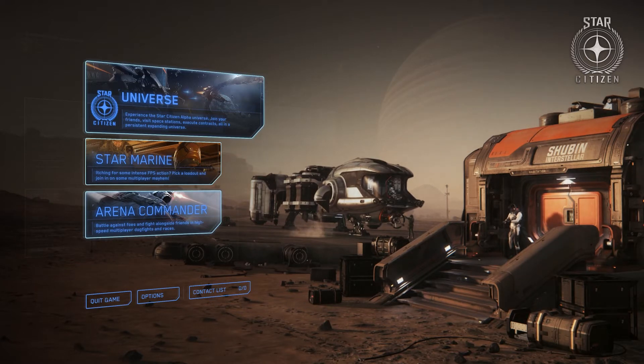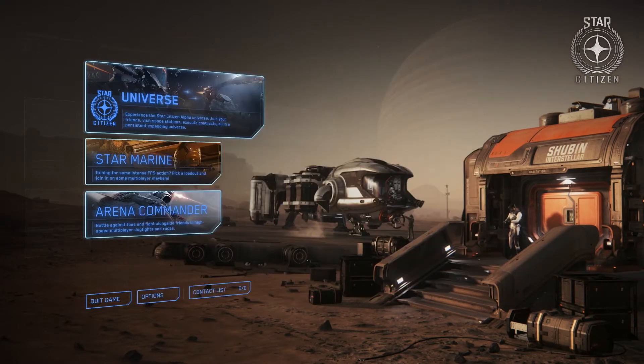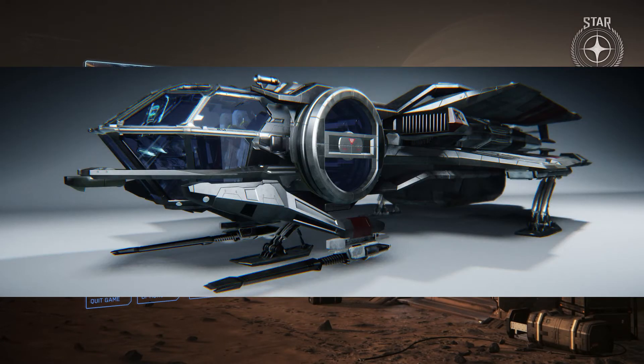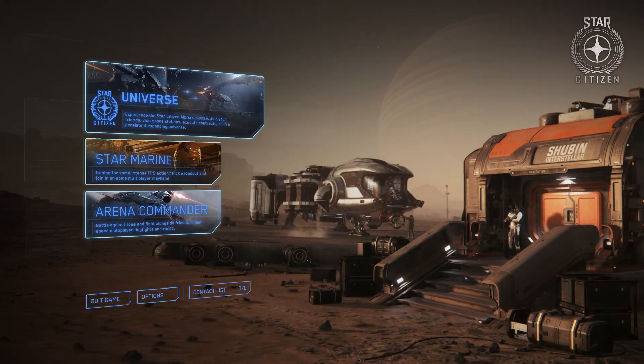Now Star Citizen is crowdfunded. You don't have to spend a penny more than the starter package — I'll put up pictures of the ships I'm talking about. The basic starter package will either contain an Aurora, which is a basic versatile ship, or a Mustang, which is a bit more combat-oriented and looks a bit better in my opinion. The Aurora has just been through a rework with updated graphics, and the Mustang is going through a rework now and is looking quite decent.